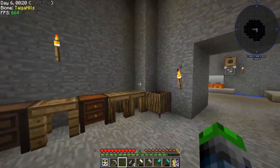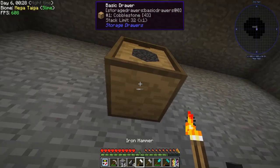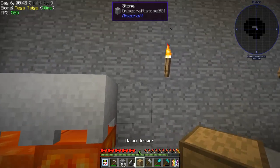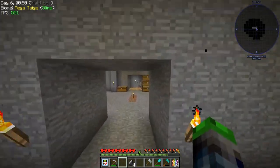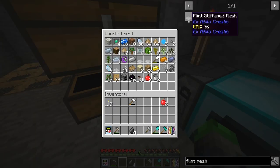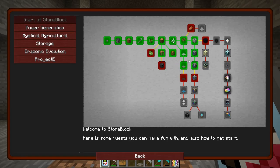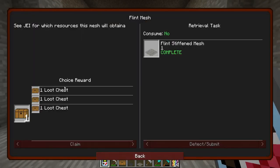We've added a second generator over there. We actually need to move this down one — we'll break it with our hand and put it in the right place. Now it will start putting into there. Look at that, we've already got two stacks and we haven't even lifted a finger. We need to make a flint mesh — there's our quest, perfect. Then iron mesh — let's go ahead and grab one.